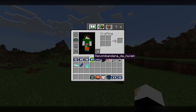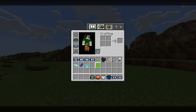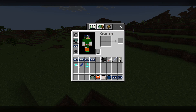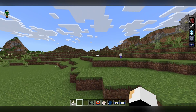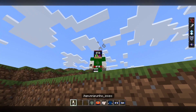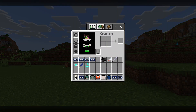Then we have Rock Lee's outfit, with the Drunken Fist. This is Rock Lee. I think I got strength and speed. I should get nausea but I didn't get it. So yeah, this is Rock Lee's thing. I don't know how to disable particles, but there we go. That's Rock Lee and the Drunken Fist thing.